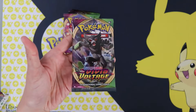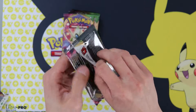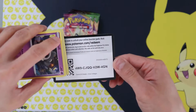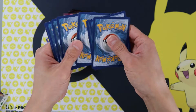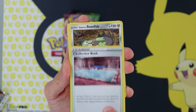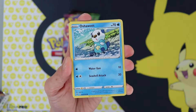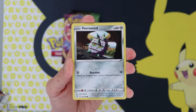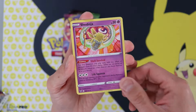Pack number two: Chester Bath, Galarian Stunfisk, Coding Energy, Duskull, Oshawott, Drilbur, Dedan, Ferro Seed, League Staff, and a Shedinja.